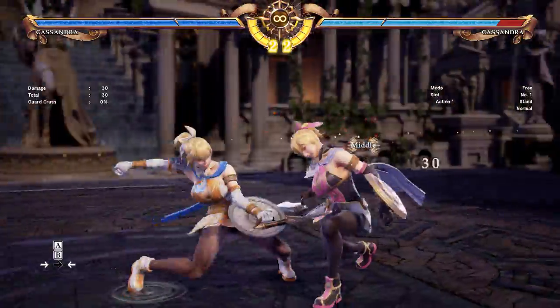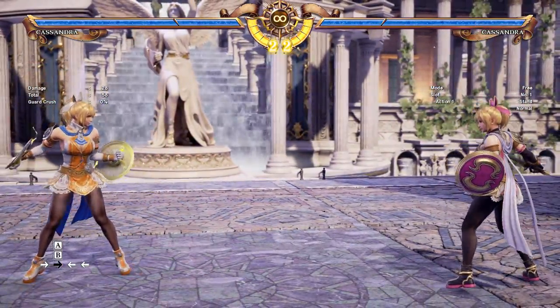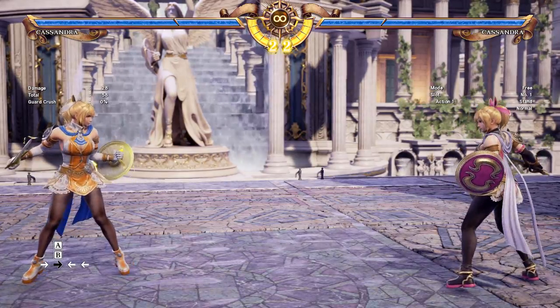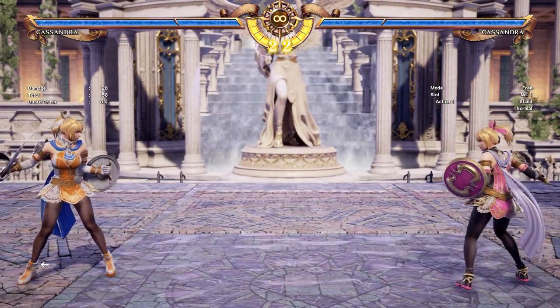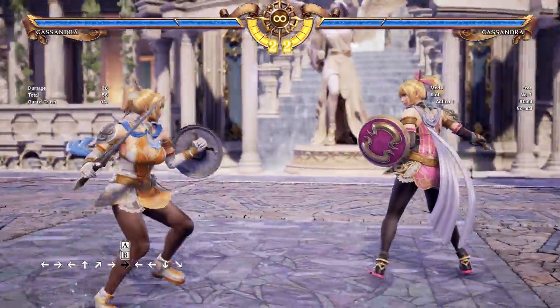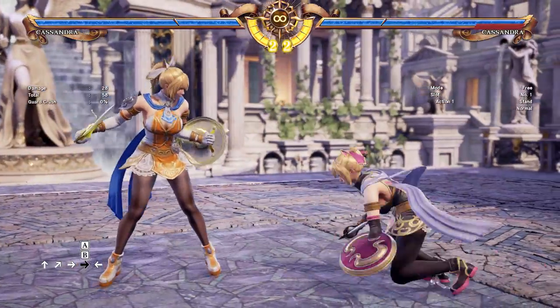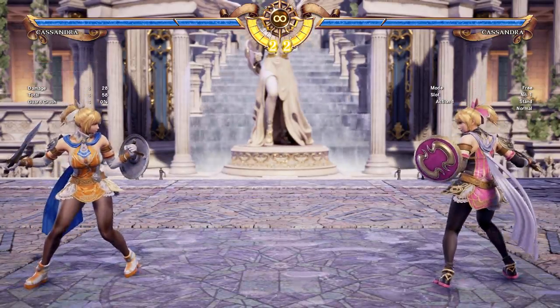She also has her 6A plus B where if you press backwards as it hits, you will do a hit throw and that will cause you to get a Divine Force. This is not a safe move at all - this is mainly for punishing because of its bad block frames. But it has good range so you can realistically punish a lot of moves with it. And as you can see it has a just frame 2, so it's a very good move.